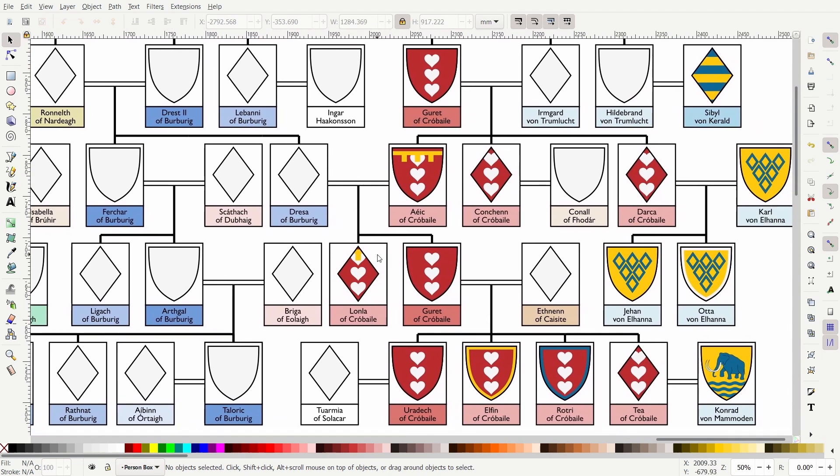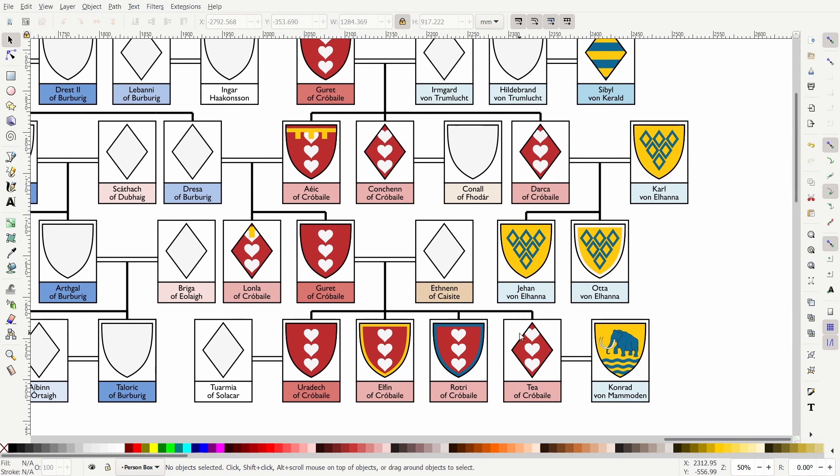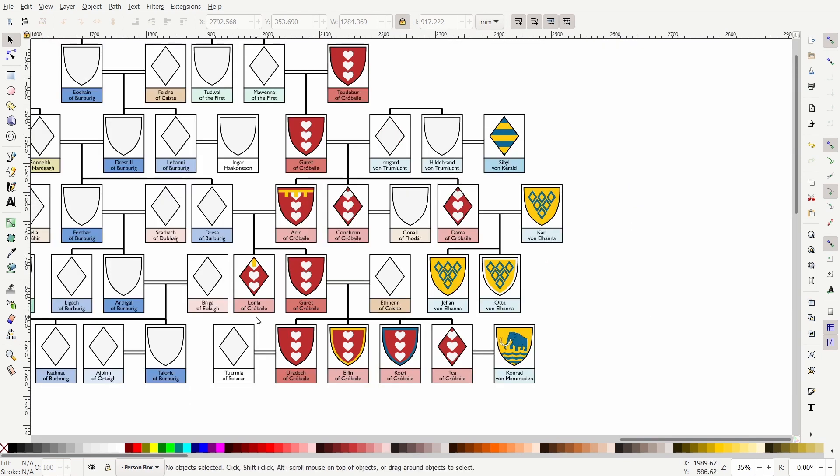The last kingdom in Eber is the Kingdom of Crow. Uradic of Crow is beginning to look for more allies on the continent rather than among the kingdoms of Eber — he's especially looking towards Kaelegerd, which is noted on the map. This is seen with his marriage to Tuamir of Solacar, which is an island far north of Kaelegerd, kind of near Eber. So Uradac is more isolated compared to some of the other kingdoms — while Burr just doesn't have many allies, Crow is sort of looking outside.